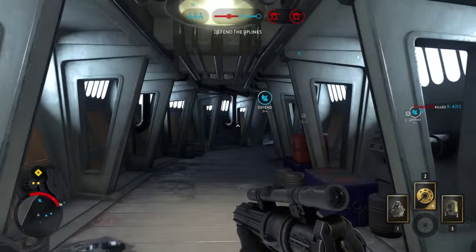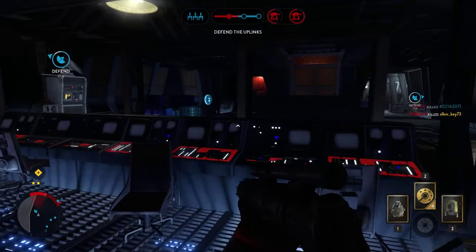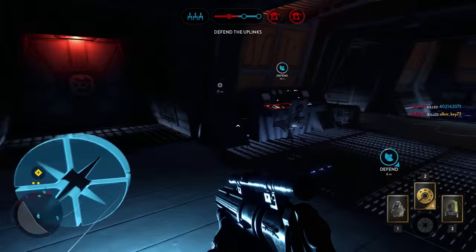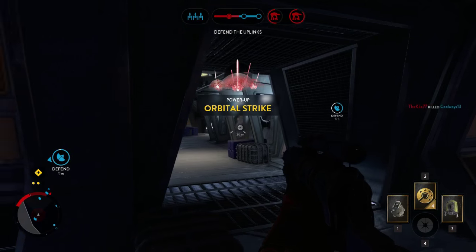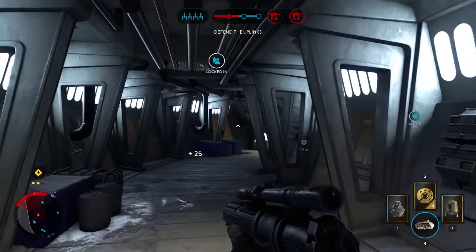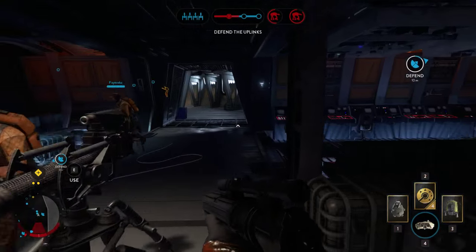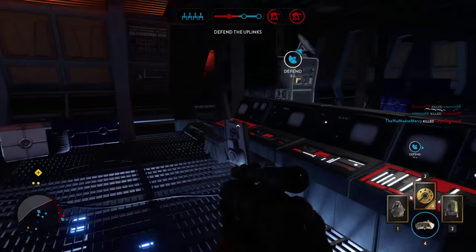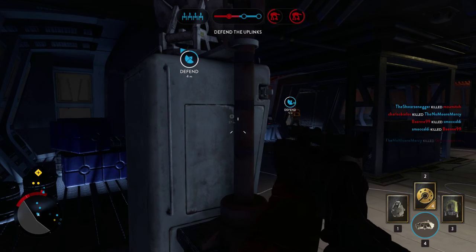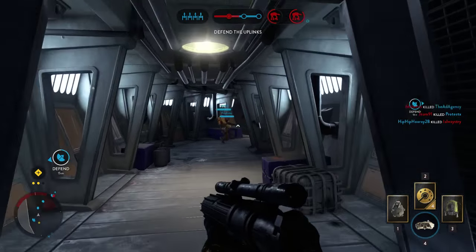Let's go check out what's going on with this uplink. Enemies incoming! Orbital strike — amazing! We need to go use this thing. Actually, we need to save this for when the AT-ATs' shields are down. We've got to get this thing all the way up so that we can use this orbital strike.